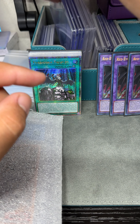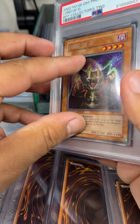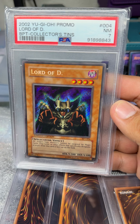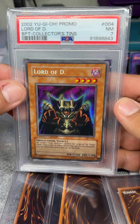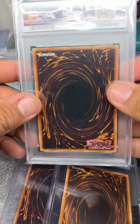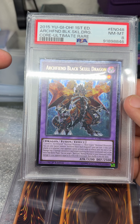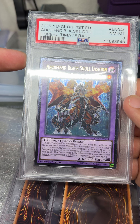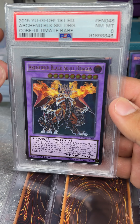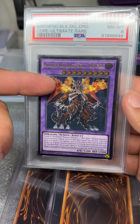These four right here — we'll do these two, because I didn't get to show these off. We have a 2002 BPT Lord of D, Near Mint 7. Pretty nice old school card. Then we have an Archfiend Black Skull Dragon in the Ultimate Rare from Core Rebellion or something — Near Mint 8. I have the regular Ultra, but the Ultimate is pretty nice.